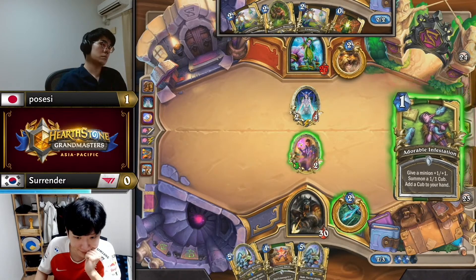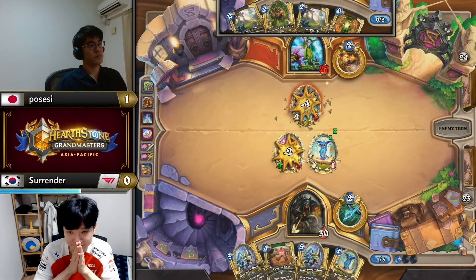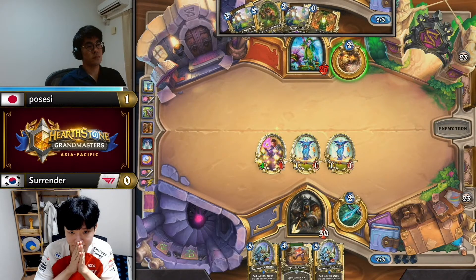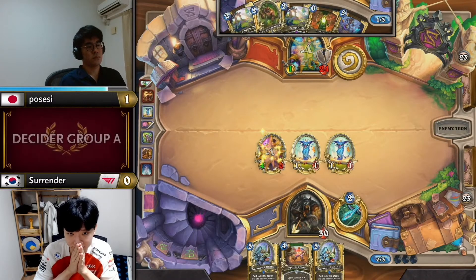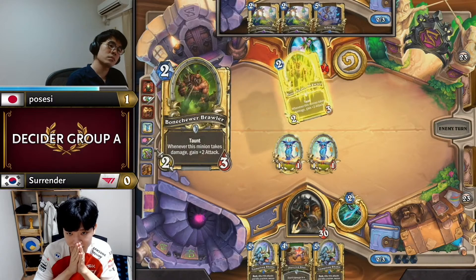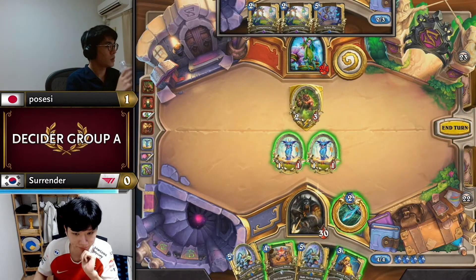He wants the Adorable Infestation — and there it is! The absolute nuts, perfect mana utilization, taking a value trade. Even Piercing Shot next turn is fine just to kill something and keep all this damage going face. Possessy's game plan of decent minions on curve at the moment looking absolutely disastrous. Innervate tech is pretty decent at least to let him get something on board, but Surrender's hand is just begging for a target for a Piercing Shot — works out nicely for Surrender.